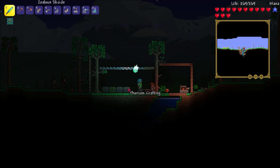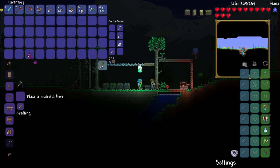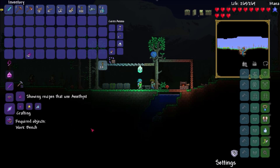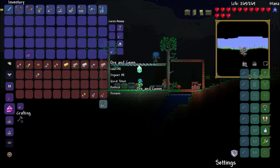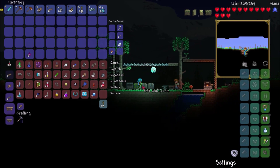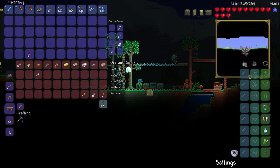Sorry about that, but let's create... what do we need to make this? A workbench? Oh, duh, we don't even have the stuff. Okay, we're going to need a fallen star, which we don't have.